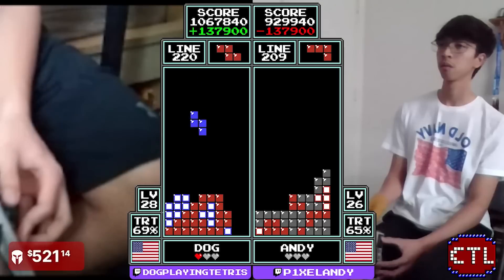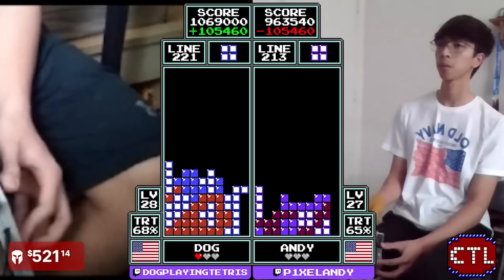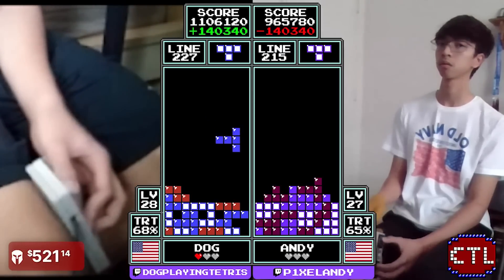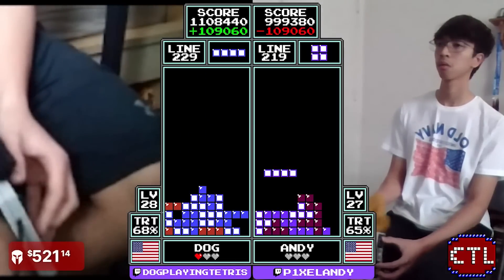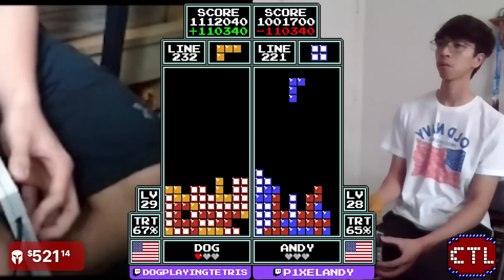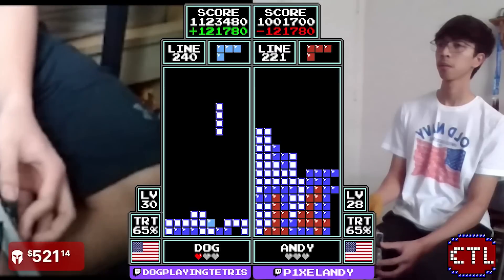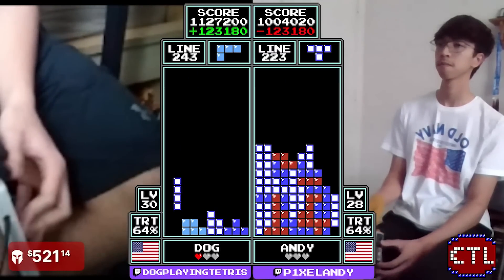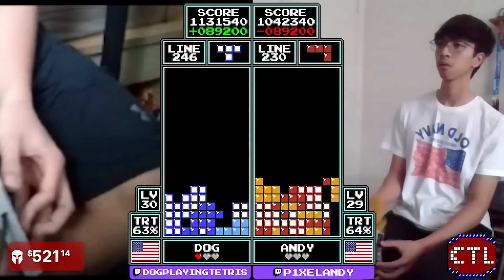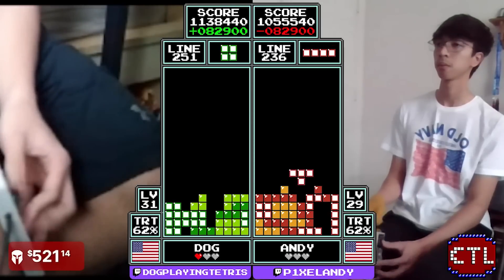Counter pick caps — seems like it would be fun to at least try once. Dog does have the max out already, gets the Tetris, one more available, but does have a little bit of a holey stack. He will transition with one more Tetris and then transitions with that single. 1,005,000 points for Andy into level 29. Dog at 1.13 million. We are off to the race to level 39.